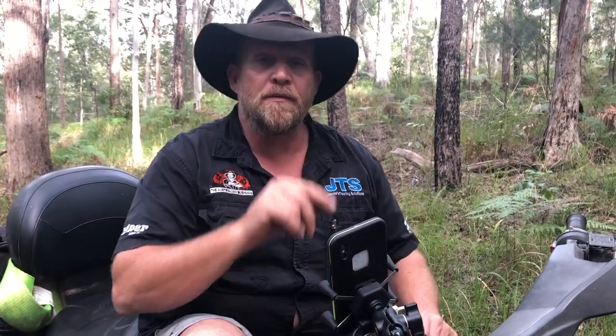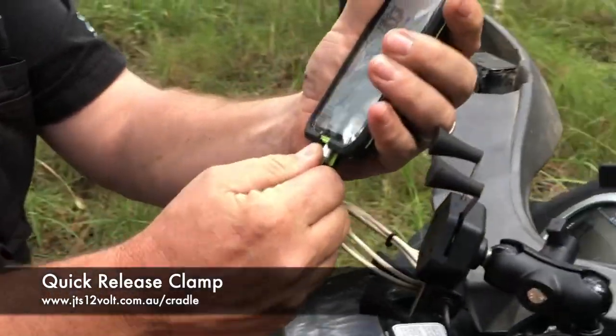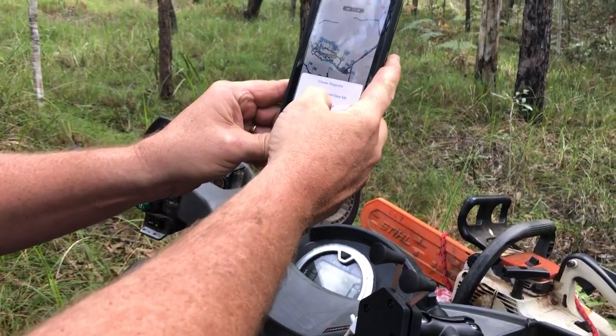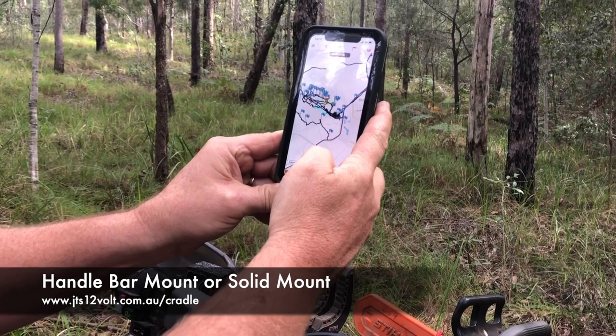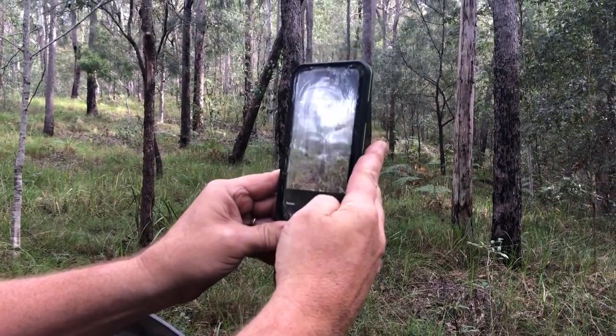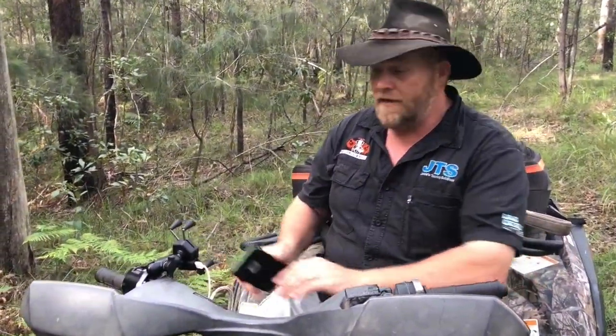There's a couple more here, but what I'm going to do is mark it. So I'll just unplug the power and then I hit there and it says 'create a waypoint,' but I don't want to do that — I just want to take a picture. So it puts my tree right there. Take a picture, use photo, save it. And there I have it.